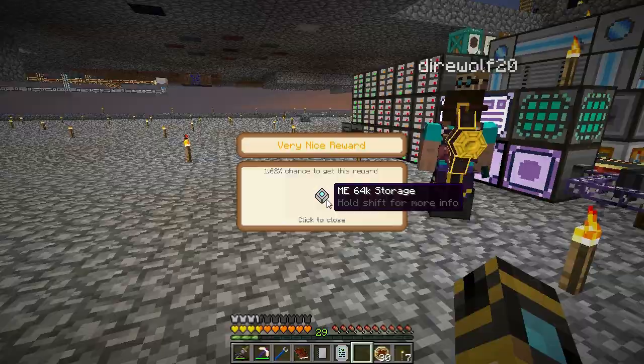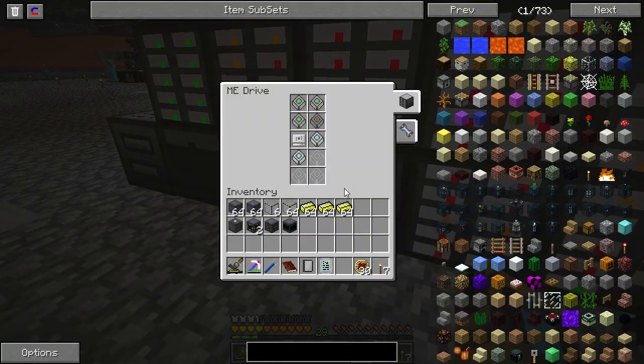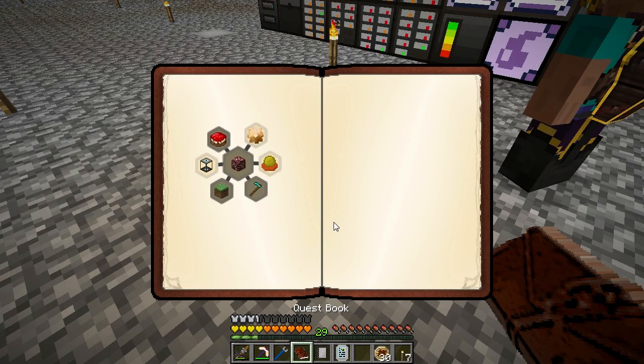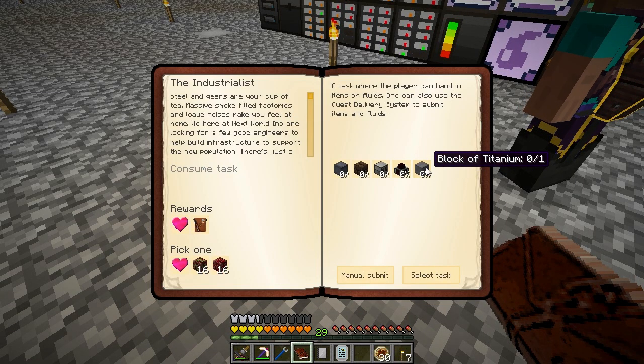I got a 64k storage drive. I just put it in the AE system. I got a yellow heart canister, and I will take that, because yellow heart canisters give me more health. If only we knew how to make titanium.